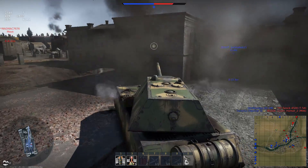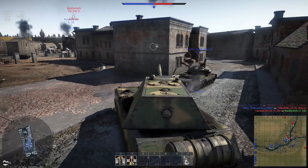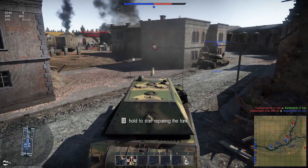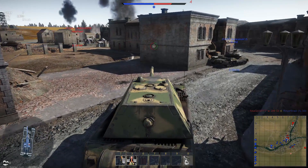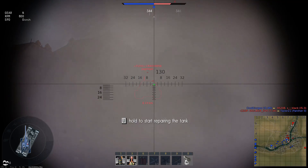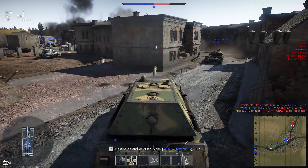We're gonna back off a little so he doesn't get a side shot. What we're gonna do is go for extreme angling. See — we bounced! And somebody else killed him. That's the idea: you bounce the shells, that is how you survive. Oh hello, Jagdtiger! I wish I had my shell right now. We're gonna bounce this Jagdtiger — see, he did absolutely nothing, didn't even shoot me in the right place. We'll just shoot him straight in there.